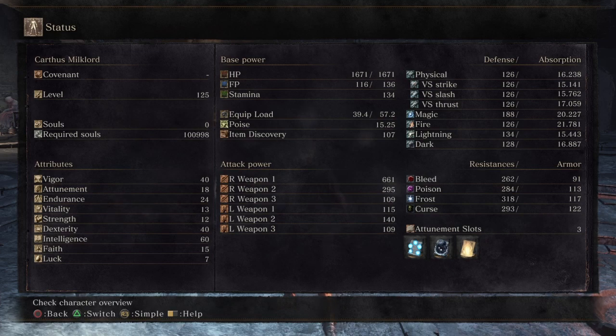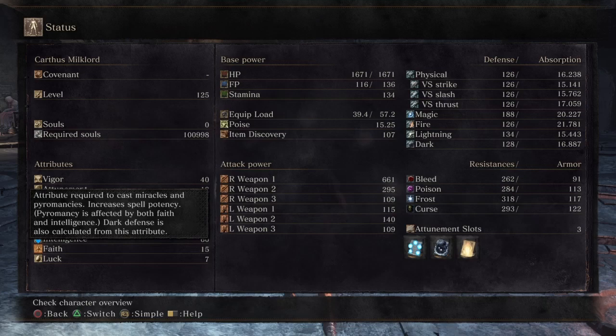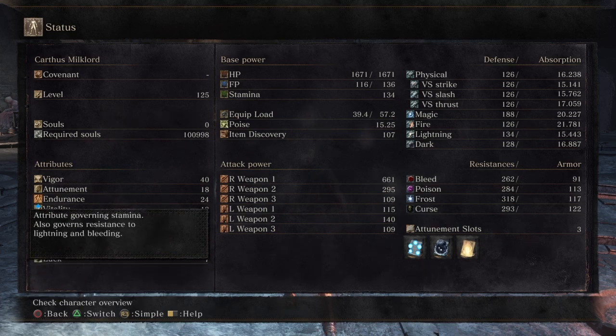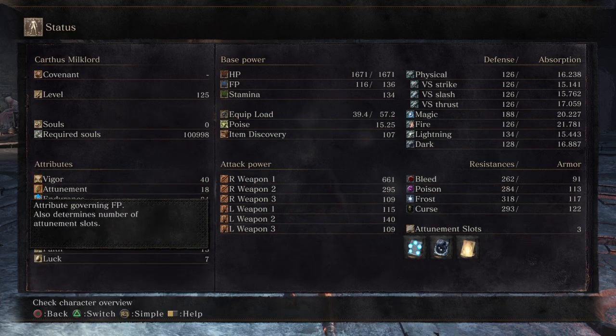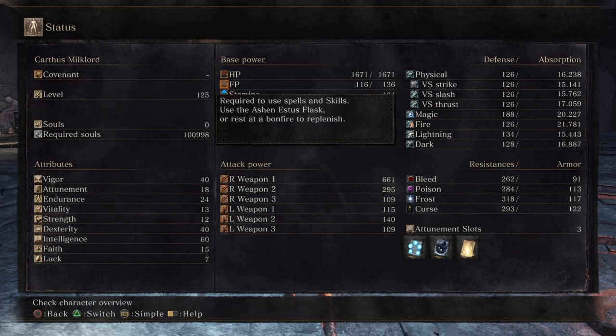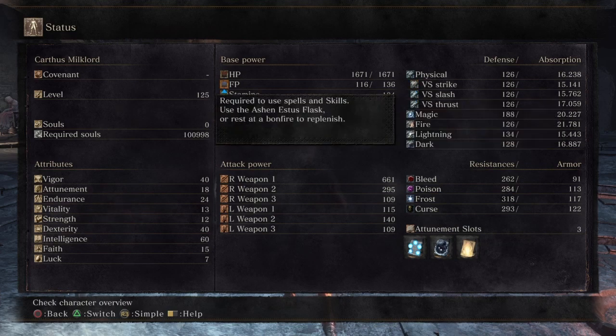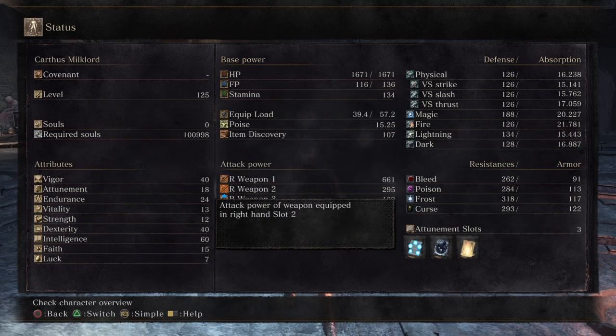Since it had that 11 faith requirement and the Pyromancer started with 14 faith, I decided to put one more in to give me access to Medium Heal and some decent support healing. I was also able to get attunement up to 18 for a modest 3 spell slots and 136 FP. Rather than focusing on more casts and spell slots, I wanted to make sure the casts I'm doing are working to their full potential.